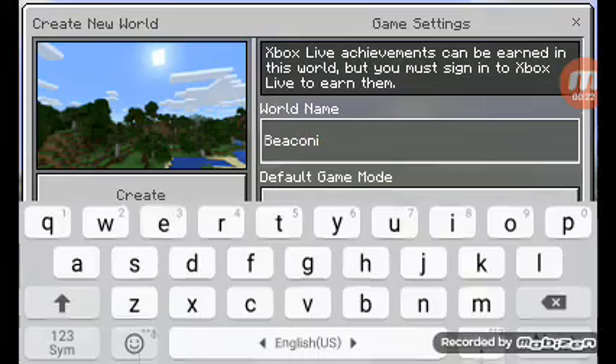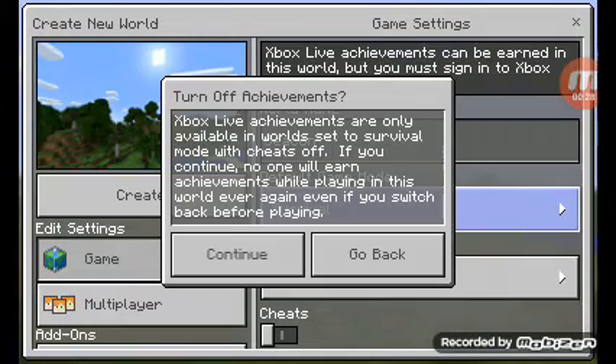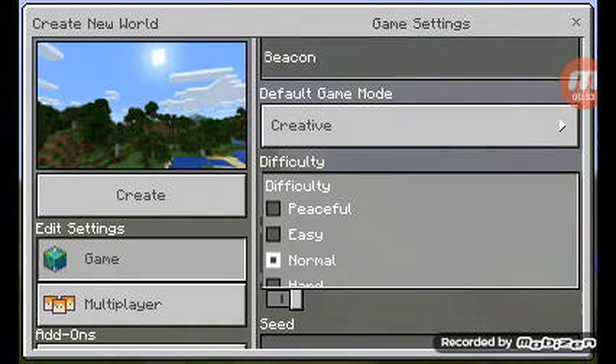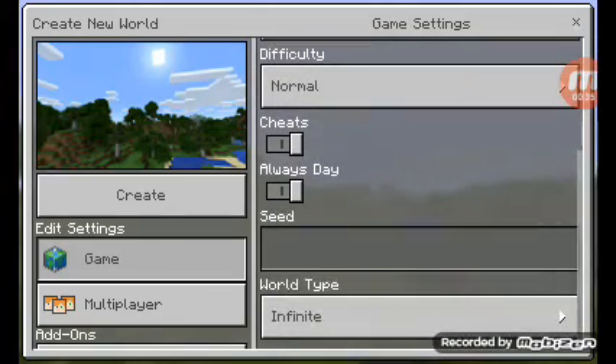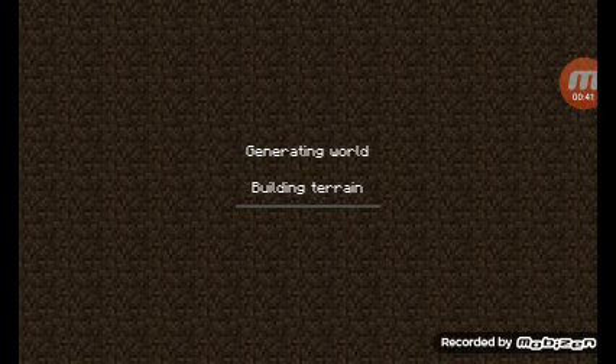Okay, get this — creative mode, continue, cheats always on. Maybe that, okay, and flat create. Why is it so slow?